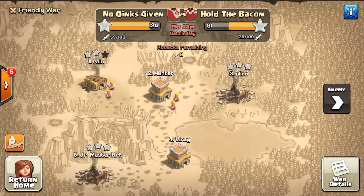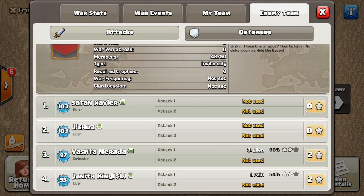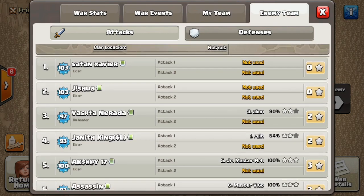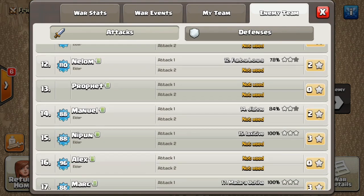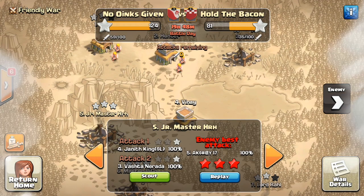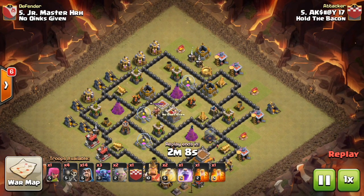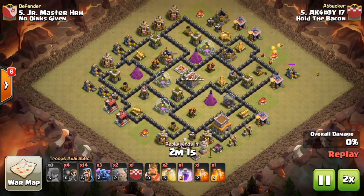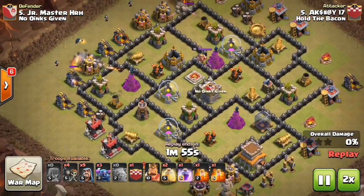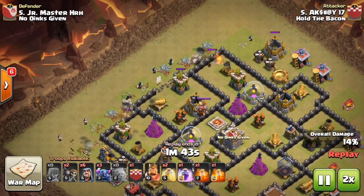That was the last attack from our clan — other than the ice wizard attack at the end. Now let's look at the other clan's best attacks. Hold the Bacon is doing mirrored attacks — everyone goes for their mirror first. This is their number five versus our number five: a GoWiPe attack — the first one I've seen in this war. He picks off some buildings on the outside, then starts from the top left with golems and wizards to create a funnel for his PEKKAs.